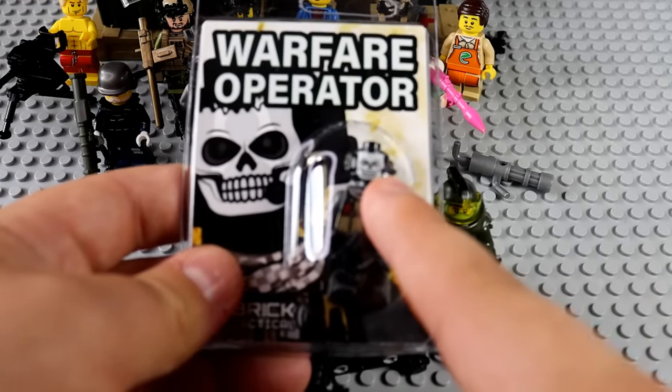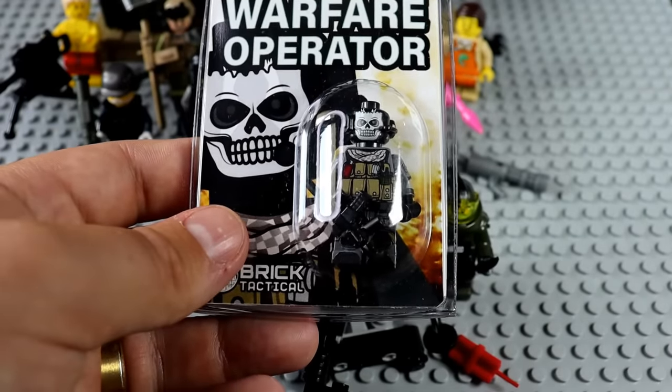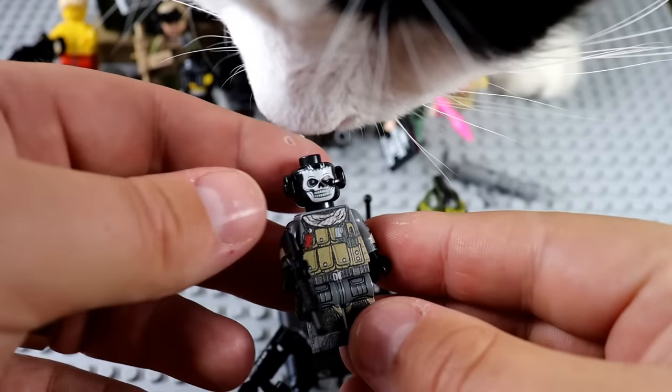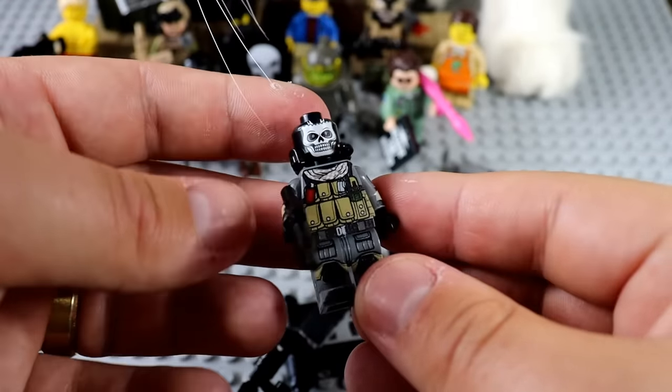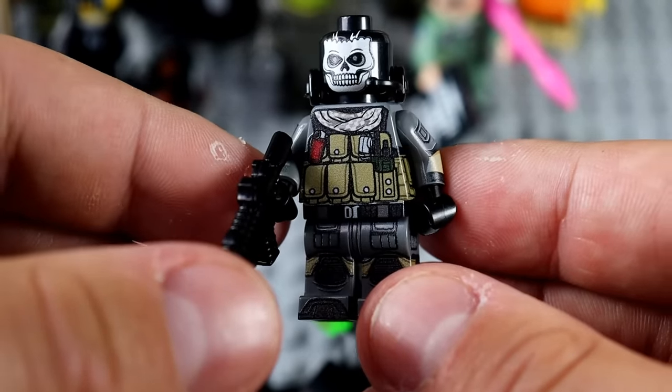All of this black market stuff is for sale, but you have to find the right buyers. I think this guy is going to be our best one — Ghost from Modern Warfare. He's always in need of weapons, baby. Another Brick Tactical custom right here, and this might be the best detailed custom we have today.